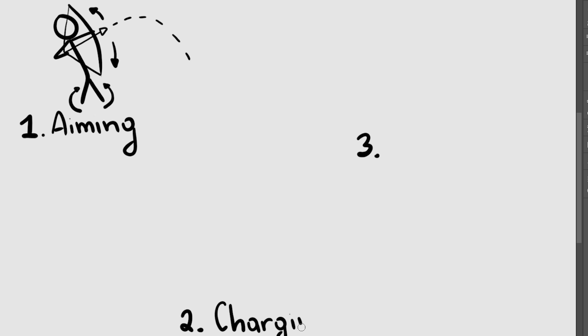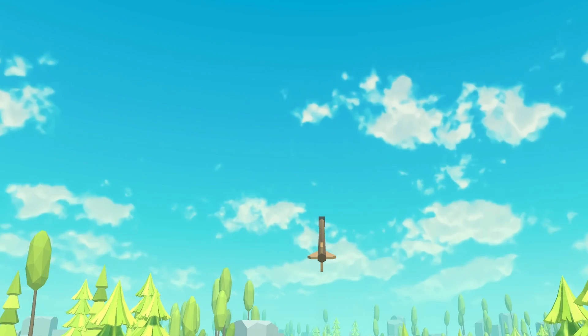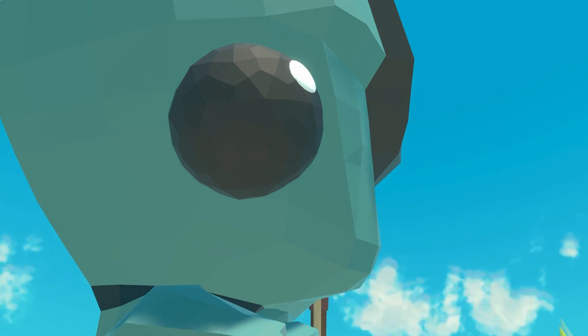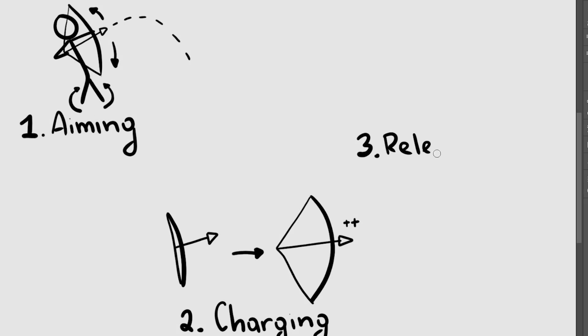Second action is charging the bow. The more the bow is charged, the stronger force will be applied to the arrow once it is released. The arrows will follow a physics-based trajectory, so a perfect combination of aiming and charging will be necessary to hit targets at various ranges. Last thing Chicles can do is, of course, releasing the arrow — quite self-explanatory.